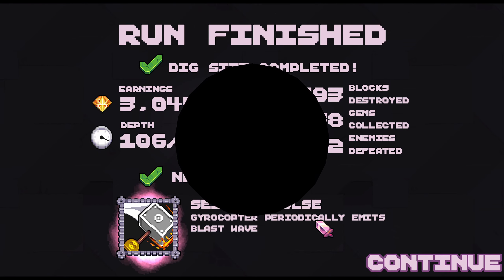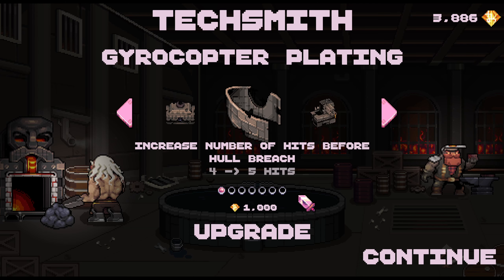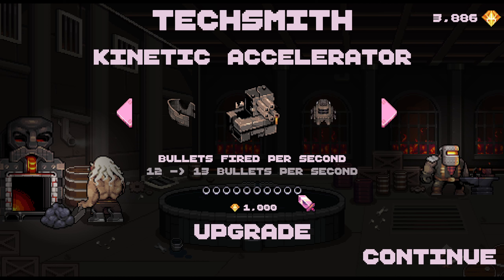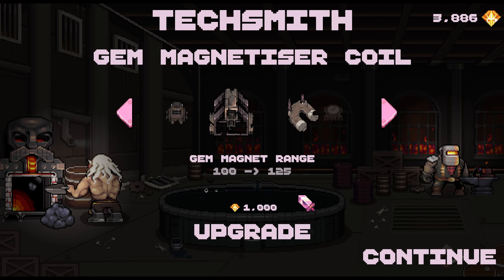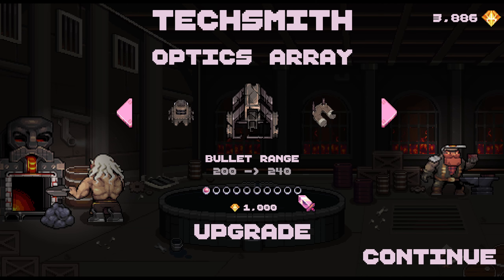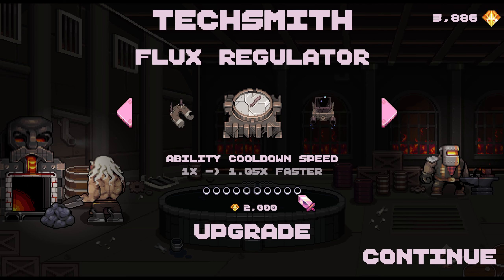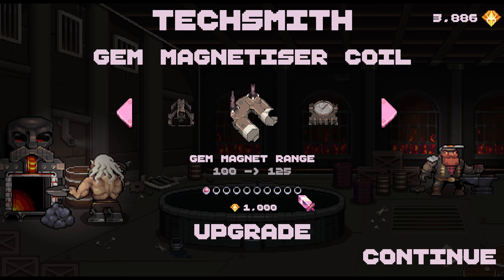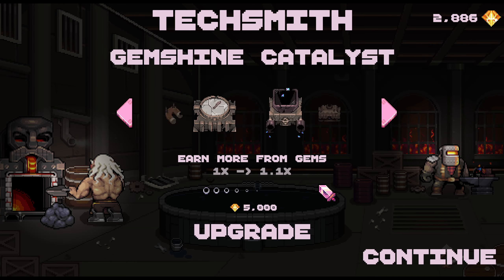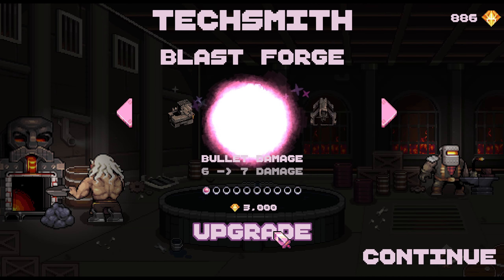Gyrocopter periodically emits blast waves. Light time duration — I'm guessing this is fuel, which is the number of hits before half health. Bullets fire per second increased by one, bullets damage up by one, bullet race goes up by 40. That's a pretty decent upgrade. Magnet upgrade — I need this. Ability cooldown, earn more from gems — that's like 5000 though, we don't have that. Upgrade this once, give me the time increase and damage up.